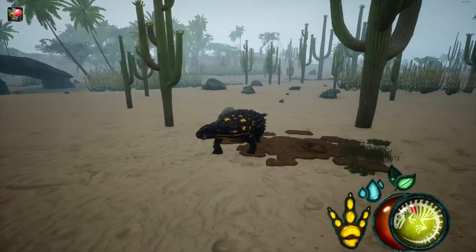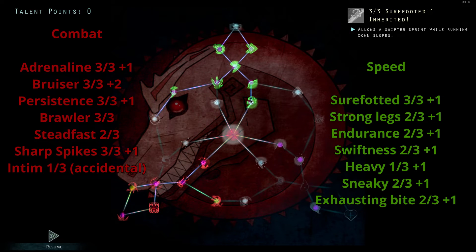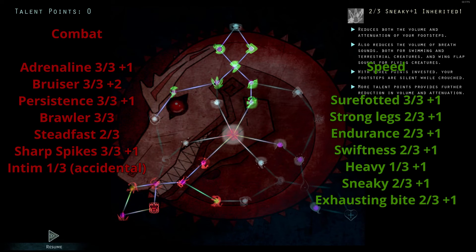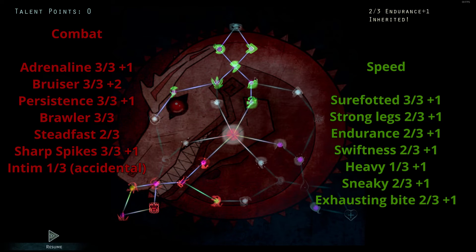So this is my speed son, he's a big boy. And currently, these are the inherits that he has. He has 4 in Short Charge, 3 in Strong Legs, 3 in Endurance, 3 in Swiftness, 2 in Heavy, 3 in Sneaky, 3 in Exhausting Bite. That's the main speed tree.